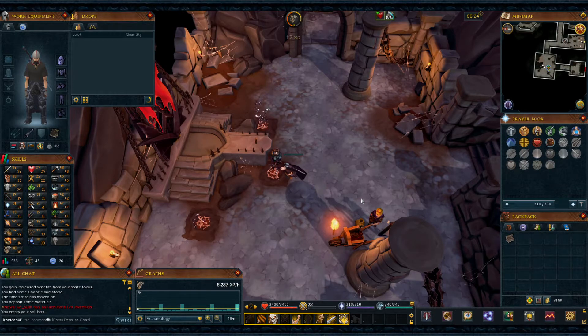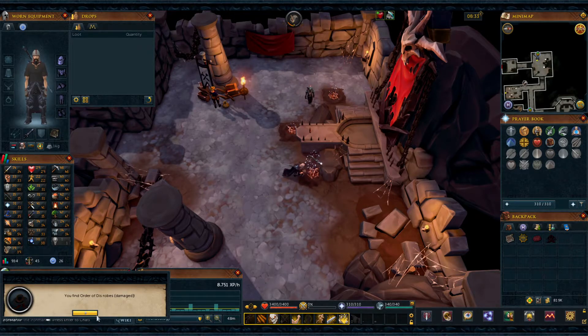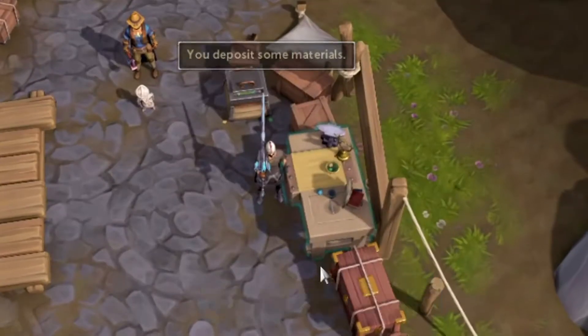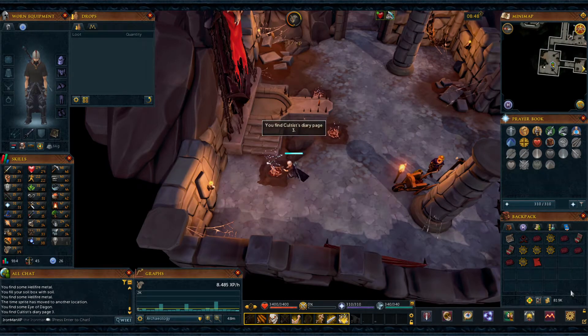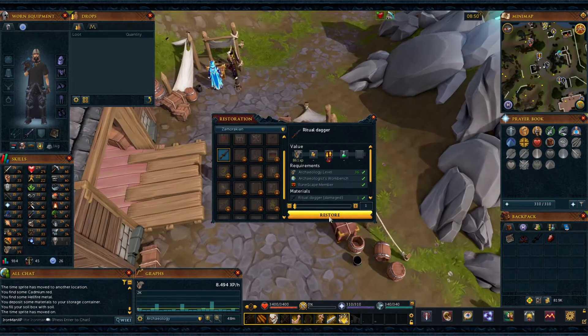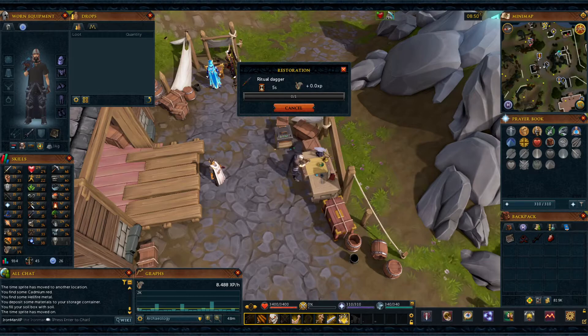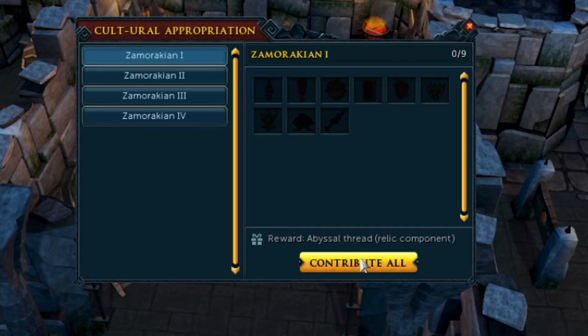That now meant we only had two artifacts left — 39 archaeology, let's go. Order of Dis Robes — we just need the dagger and we are done. Let's restore the robes. Now we have the Ritual Dagger, which also requires a ruby to restore by the way. Let's restore the dagger. We also got 40 archaeology right at the end — that's awesome.